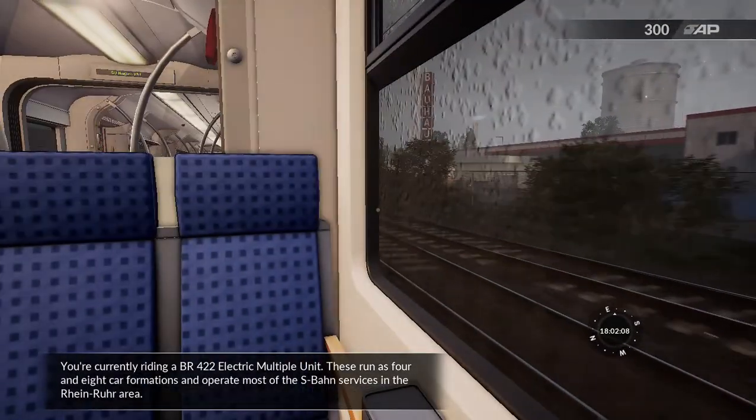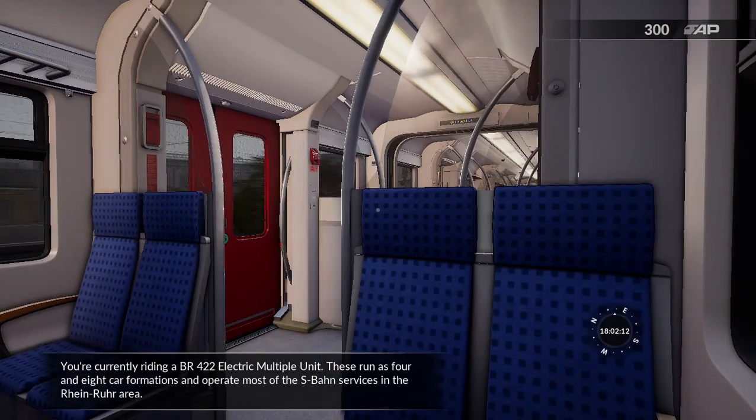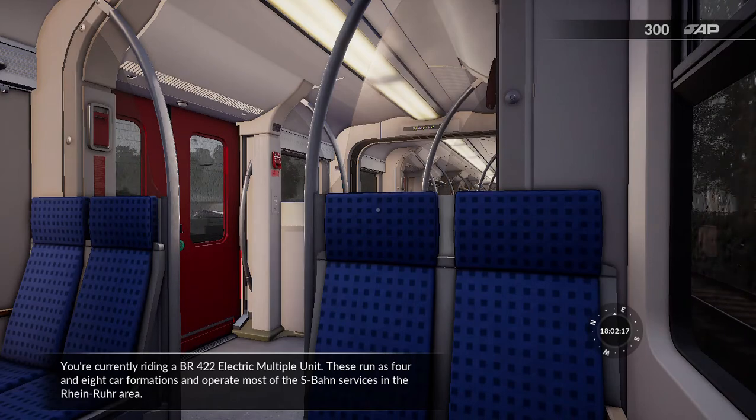You're currently riding a BR422 electric multiple unit. These units run as 4- and 8-car formations and operate most of the S-Bahn services in the Rhein-Ruhr area.